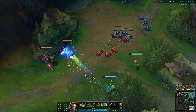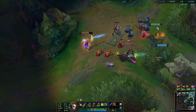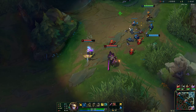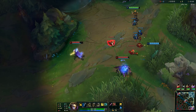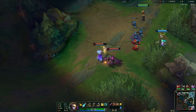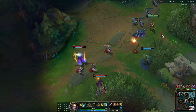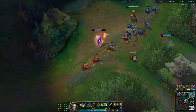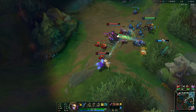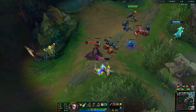In the landing phase you always want to start with Q at level 1, because that is your ranged damaging ability — you use it to farm and poke with. Ezreal is pretty strong in the early game because of his passive: every time you damage an enemy unit you get one stack, and each stack gives you 10% attack speed, stacking up to five times. With it fully stacked you get a lot of attack speed to trade with.